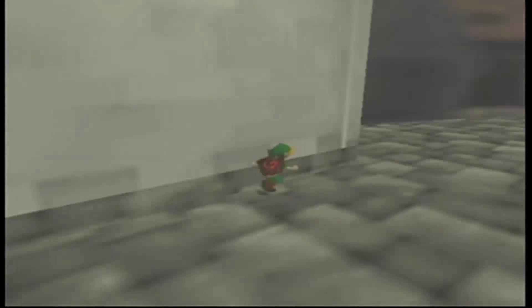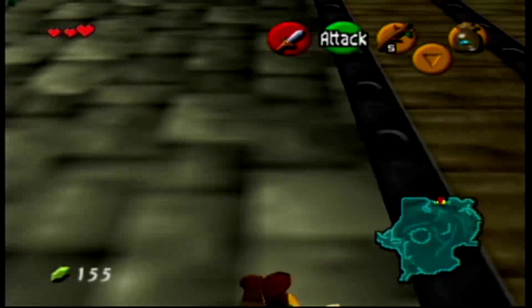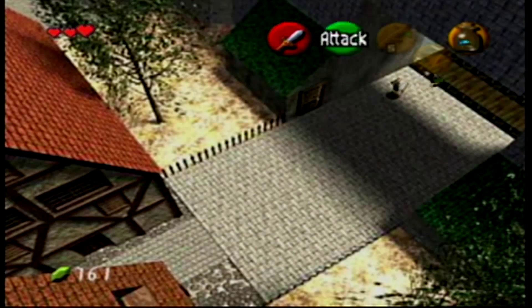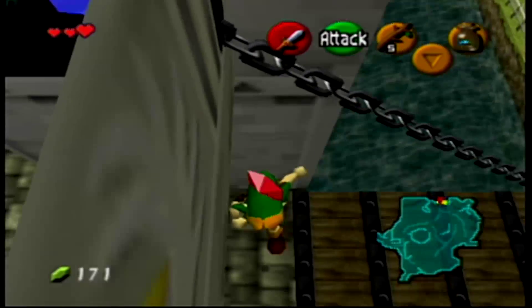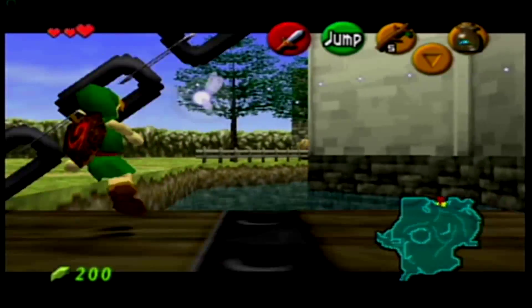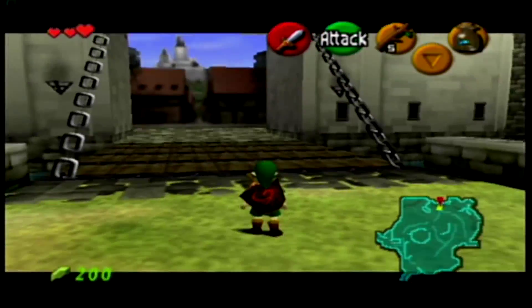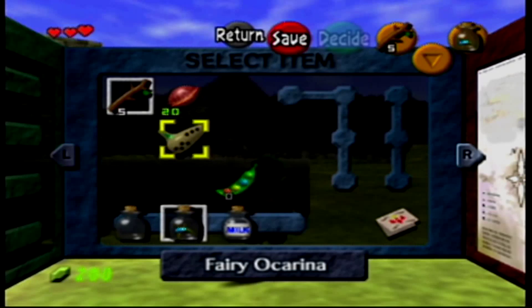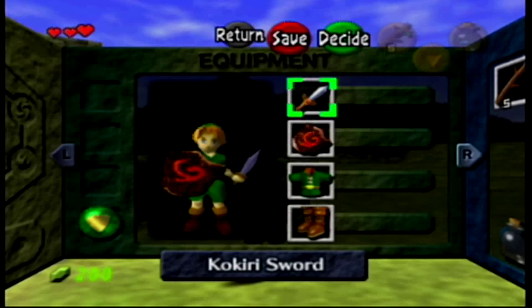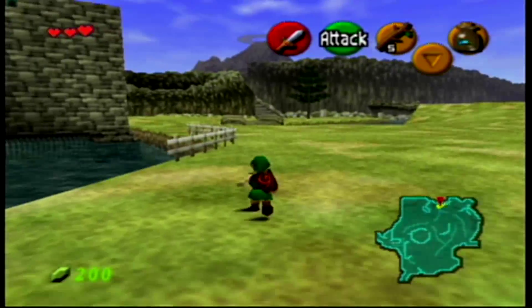We just need the 200 rupees so that we can buy some bomb bags as we're crossing the desert to get to the Spirit Temple. We're just going to climb up here, go ahead and take our 40 rupees. I could have got 60 there, but you could climb up the other chain and jump off for the other 20. It's just quicker to come in, come out, and get 40 on a jump. I would assume this is faster if you get 40 instead of climbing back up. That is it for our prep, I believe.